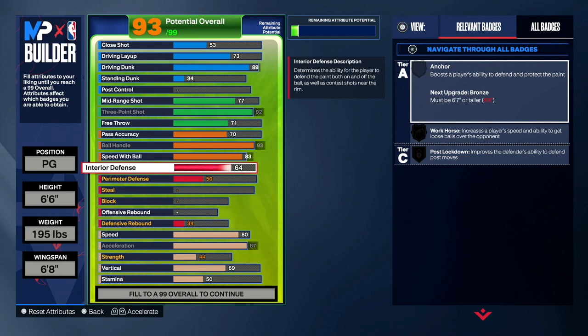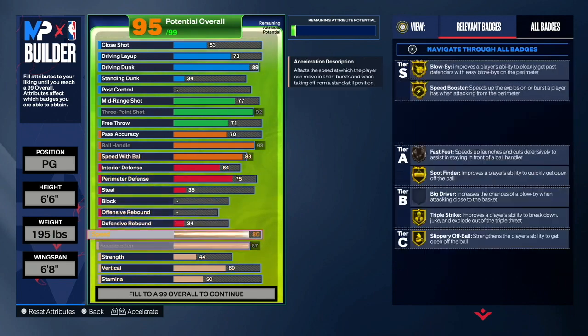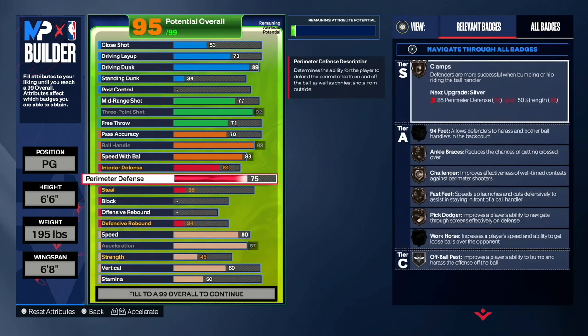So we want a 64 interior defense to get stops in the paint across 1v1, twos, and threes. Next is our perimeter defense — we want to have a 75 so we can get Bronze Clamps. To get Bronze Clamps you need a 45 strength, so go to your strength and put it up by 1. We get Bronze Clamps, and the main bronze badge I wanted was Clamps because when playing on-ball defense we want to get bumpy — we want people to lose stamina and adrenaline bars.